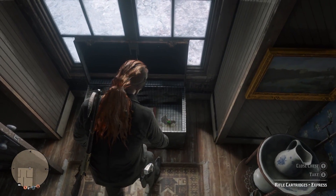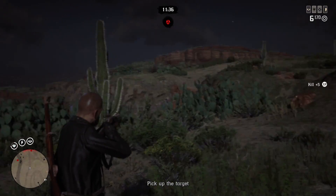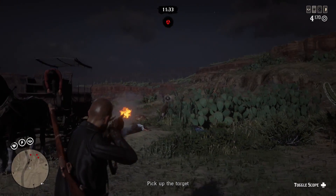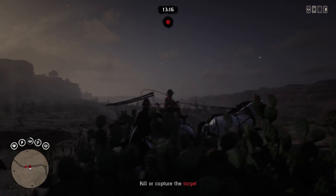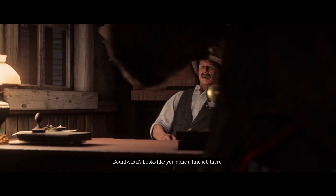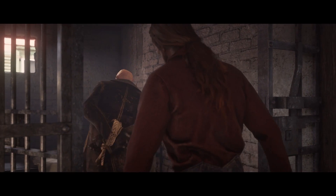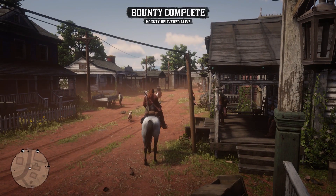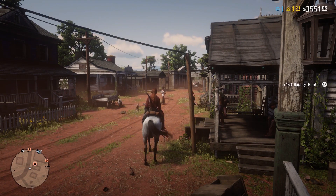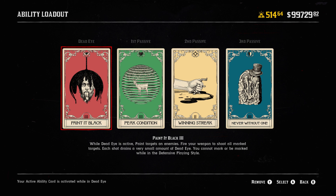The ninth mistake is rushing through missions — stranger missions, bounty hunter missions, and legendary bounties. Red Dead Online has a mechanic where the longer it takes to complete a mission, the higher the payout. Rushing through quickly leads to a smaller reward. The same applies to certain dynamic events: rescue and escort events allow you to take your time, and doing so earns you more money, gold, and XP.